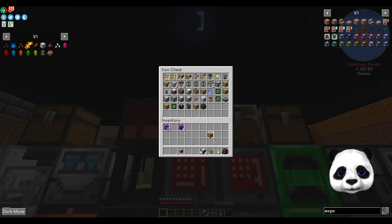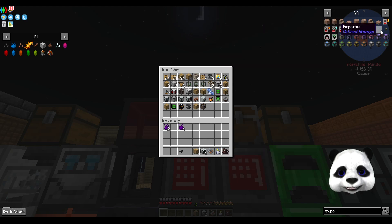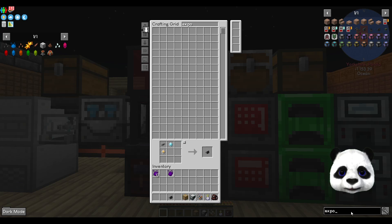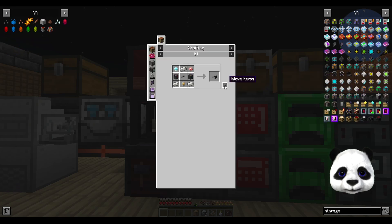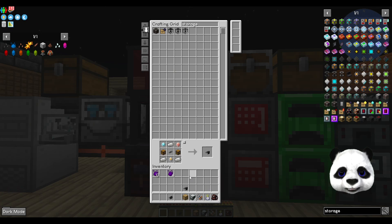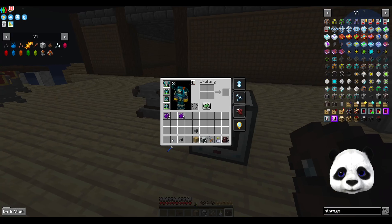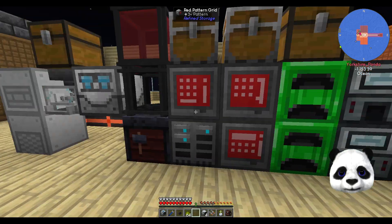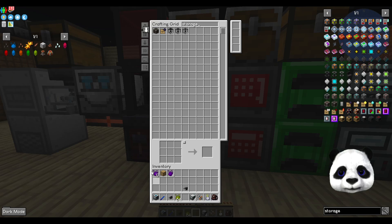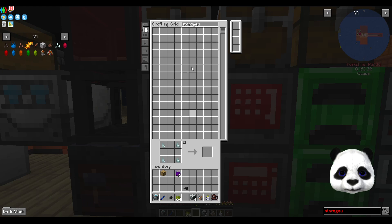There we go. I need an exporter, I need a draw - I can pinch one from there - I need my key which I've got in my satchel, I need a storage bus, that's the one - external storage. And most of all I need several of these, which need the other crystals.